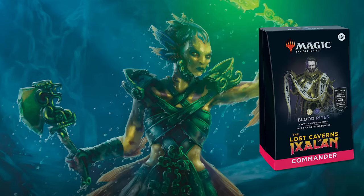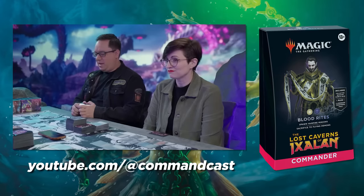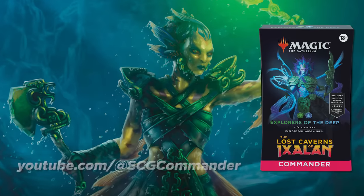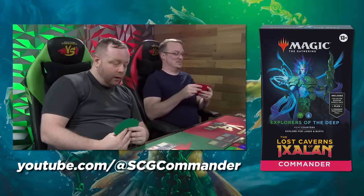First up, we have Blood Rites, the white-black deck featuring the Vampires. This one is going to be shown off by old standbys — you love them — The Command Zone. Next up, there's Green-Blue Explorers of the Deep featuring the Merfolk. This one will be revealed by our good friends over on Commander Versus.